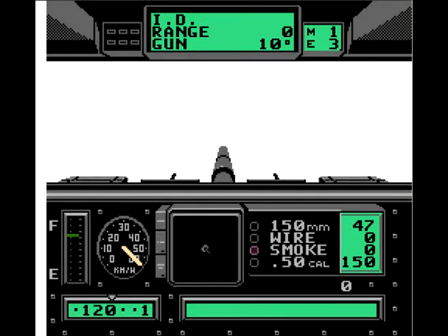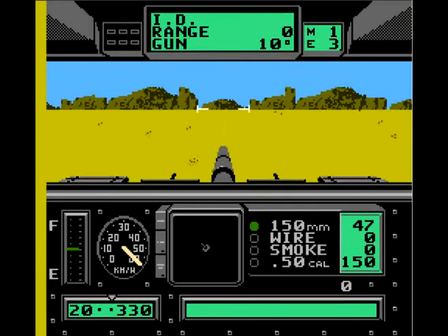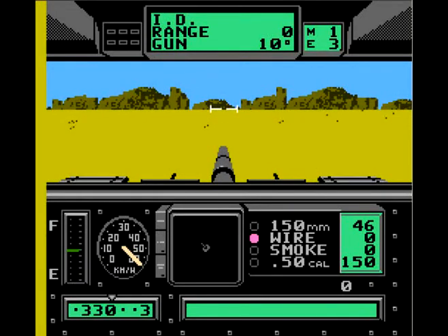Fantastic. But anyway, you can choose between all these different weapons as I've said before. Now the 150mm and the 50 cal — one is a gun and obviously one is a sort of a missile, a rocket as it were.